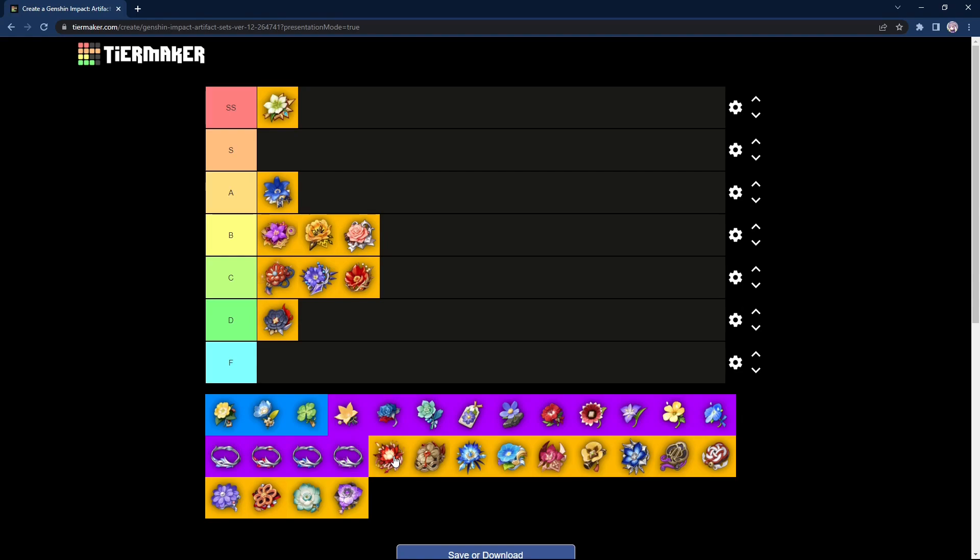Next is Crimson Witch of Flames — I kind of skipped this one earlier. This is a very strong set for Pyro and a very strong artifact in general. The 2-piece increases your Pyro damage by 15%, the 4-piece increases Overload and Burning damage by 40%, and increases Vaporize and Melt by 15%. On top of that, when you use your Elemental Skill you increase your 2-piece bonus Pyro damage by a further 50% per stack. This is really good on Diluc since he spams the skill a lot, and can also work on Amber or any Pyro character. I will give it an S tier — not as broken as Viridescent Venerer since it only buffs Pyro, but this set is freaking insane. If you have a Pyro character to build, go Crimson Witch of Flames.